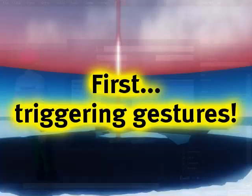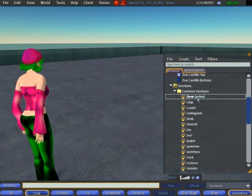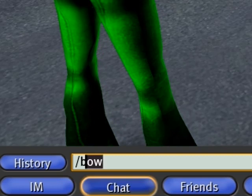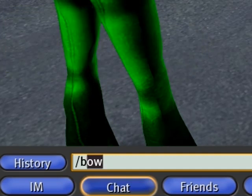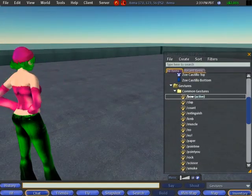Don't worry, I'm going to show you how to use these gestures. Now that we've got it active, what does that mean? It means that if I go to the chat bar and type with a forward slash and start typing 'bow', it auto-completes as a gesture — it's like a quick action. So I can just hit Enter and, notice, bow — very polite.